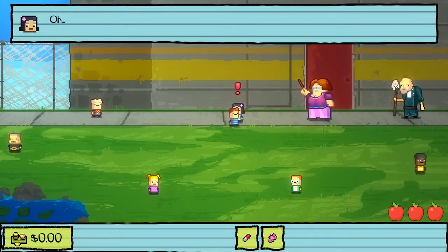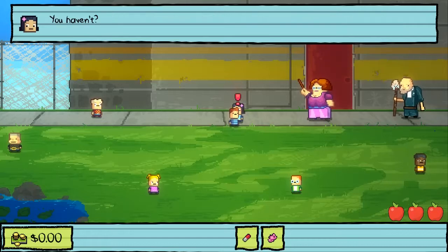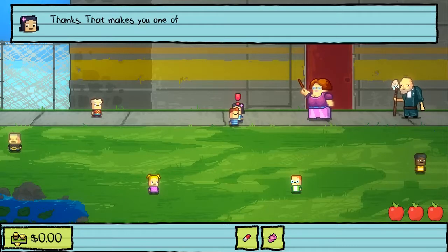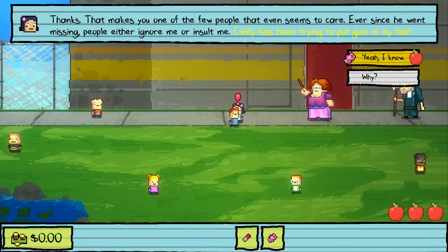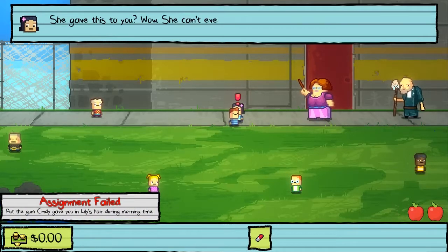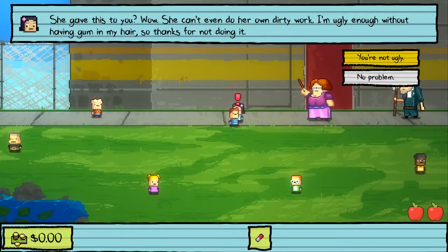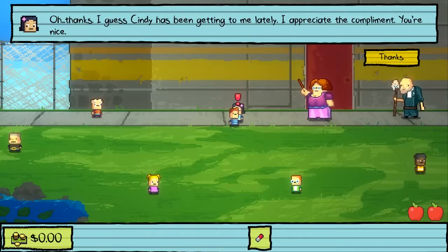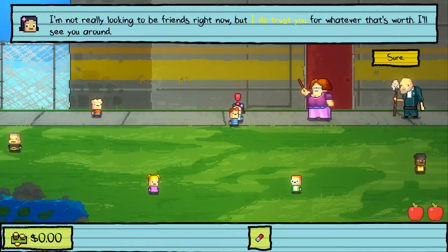Hey, Lily. I'm Lily. You've probably heard about what happened to my brother Billy - it's been all over the news. He went missing a few days ago. Thanks, that makes you one of the few people that even seems to care. Ever since he went missing, people either ignore me or insult me. Cindy has been trying to put gum in my hair. She can't even do her own dirty work. You're not ugly. Thanks, I guess Cindy has been getting to me lately. I'm not really looking to be friends right now, but I do trust you.